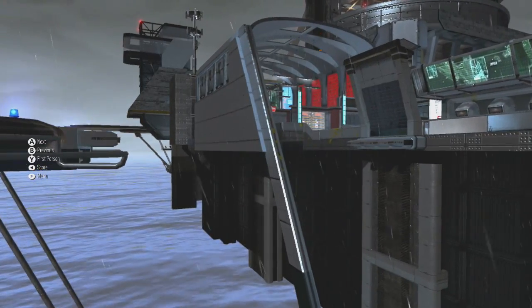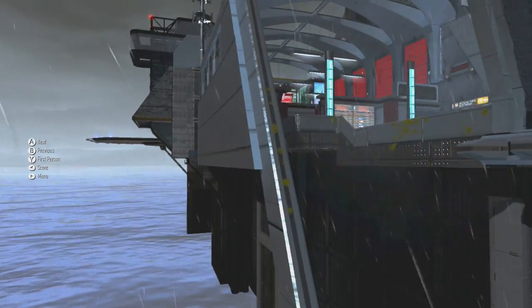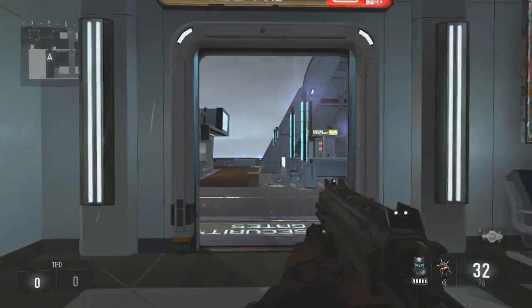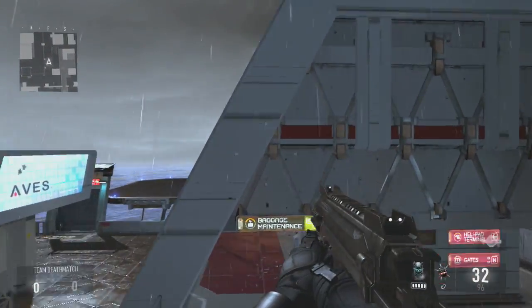What's up guys, this is F2Gliction here with a new Call of Duty Advanced Warfare glitch on the map Ascend. In today's video, I'm going to show you guys another wall breach. It's pretty easy to do, but it can be a little bit tricky at times, so you kind of have to be careful with it. But with a little bit of practice, you can get it pretty often.